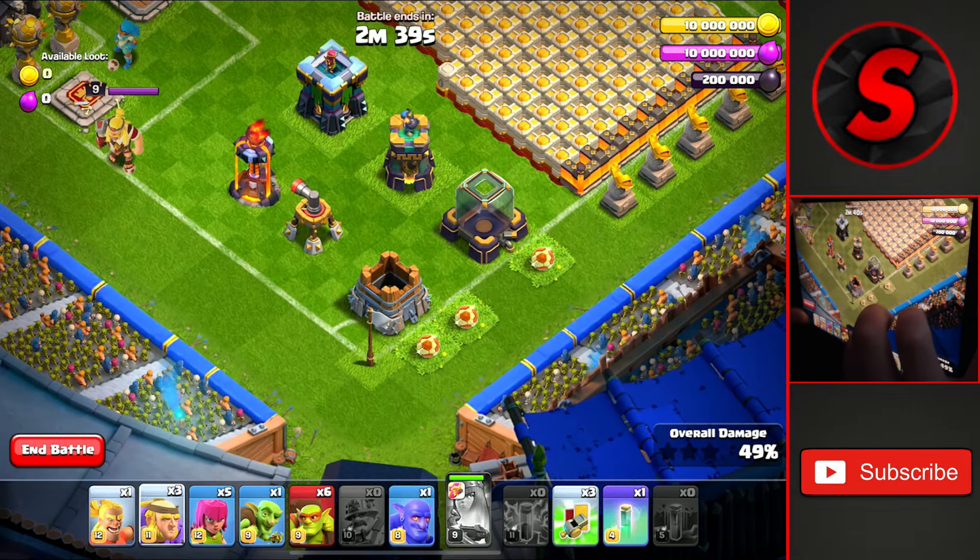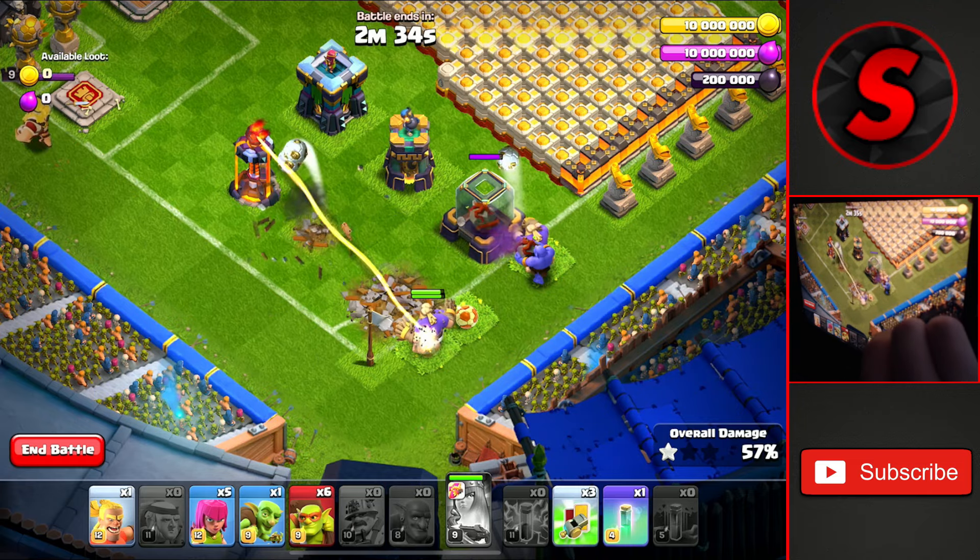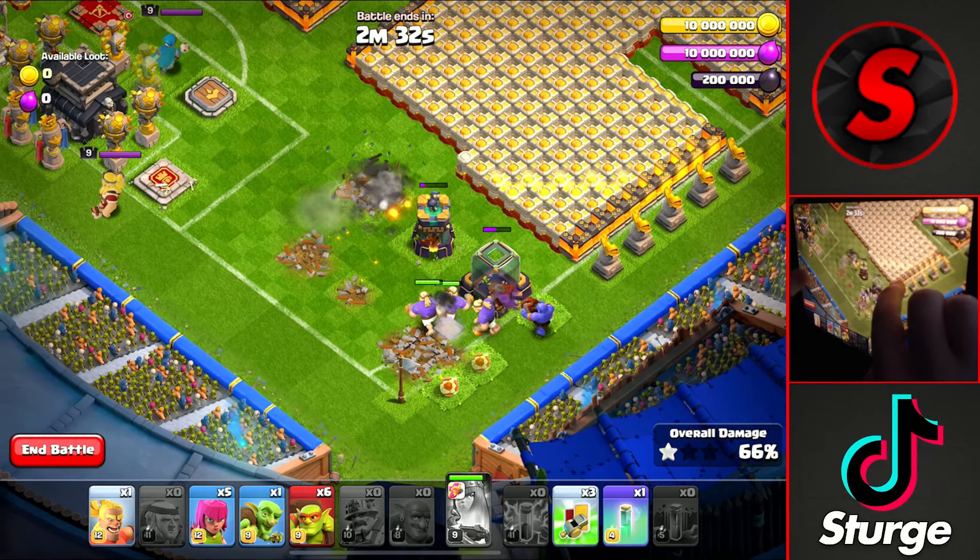we'll go down to the very bottom of the base where we'll drop 2 giants onto the gold storage, 1 onto the dark storage with a boulder as well on that dark storage to take down these 6 buildings.